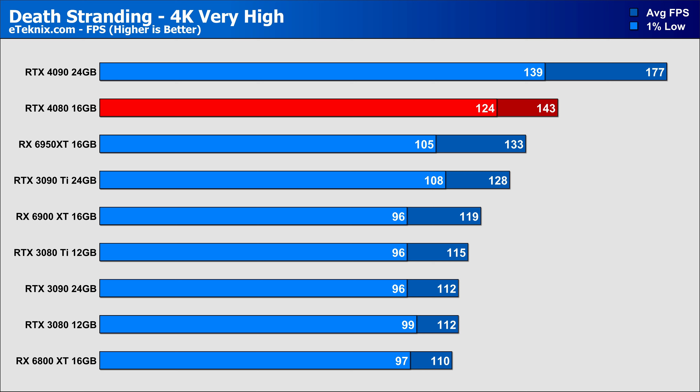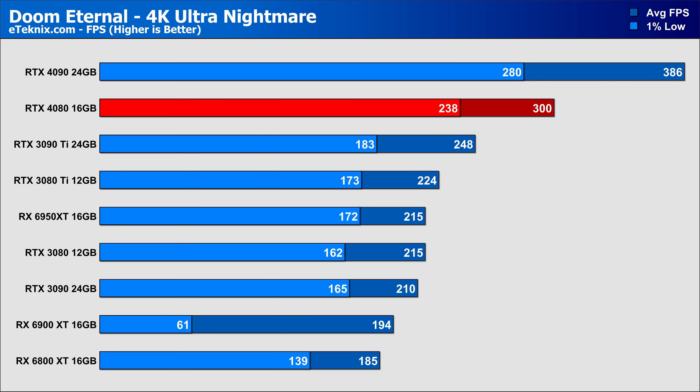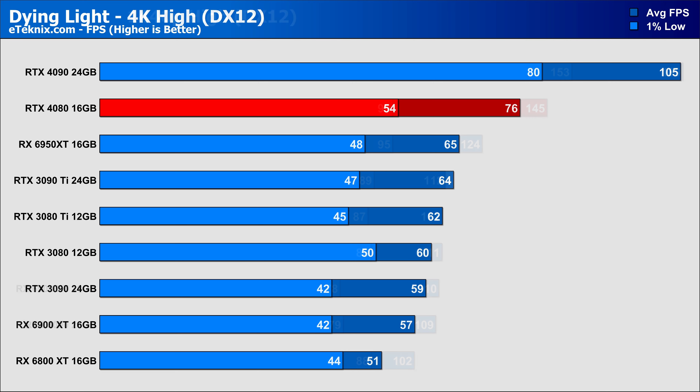In Control at 4K, the gain over the 3080 Ti remains strong at 26% faster, with the 3090 Ti left behind by just under 20%. In Cyberpunk at 1440p, there's still some CPU limitation, but the 4080 still manages 22% ahead of the 3080 Ti and 14% ahead of the 3090 Ti. At 4K, we see the biggest gain so far — a 40% lead over the 3080 Ti, 27% over the 3090 Ti, and a somewhat laughable 53% ahead of the 6950 XT from AMD.